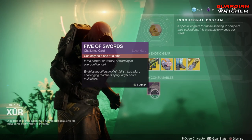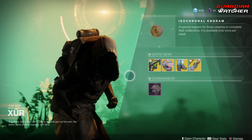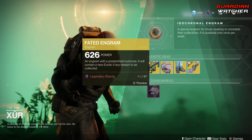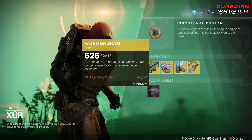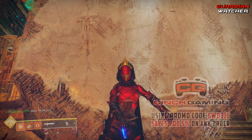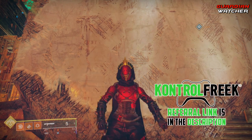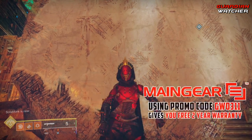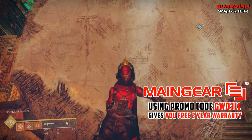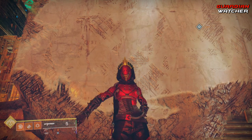Then we have your consumables, which is the Five of Swords. If you don't have this, go ahead and grab one — it's for your Nightfall Strikes. As well as the wonderful Faded Engram that still, and probably will never, give you Forsaken Engrams. And that, my friends, brings us to the end of the video. If you enjoyed this video, feel free to watch these other videos as well. Leave a like, share them, and come back for more. Thank you guys for watching, and remember: less guns doesn't mean less crime. I will see you guys next time.